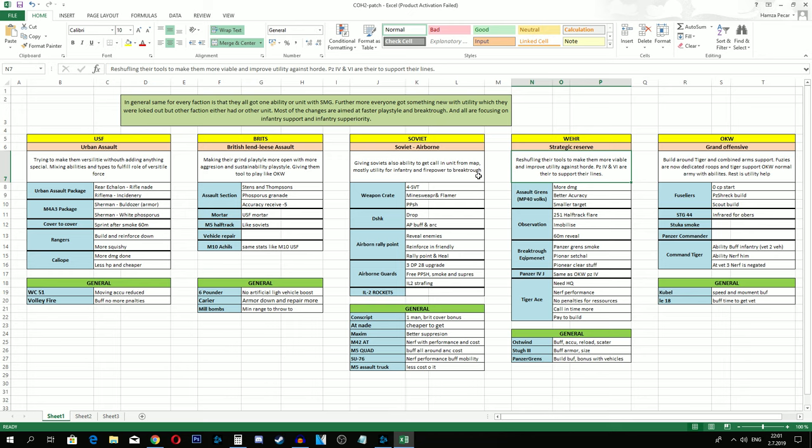The MP40 buff also includes the MP40 of Volksgrenadiers, not just Assault Grenadiers. So Volksgrenadiers will also be impacted by the Wehrmacht MP40 weapon buff. We're also getting the observation ability: the M251 half-track can get a flare, get immobilized, get camouflage, and reveal a 60-meter range around it. This was hot-patched - it also served as a retreat point initially, which was then removed.